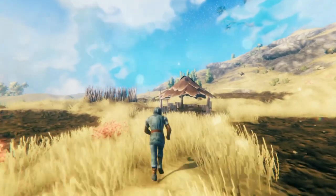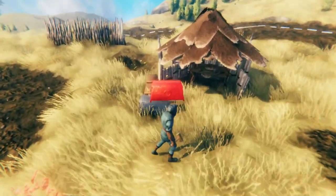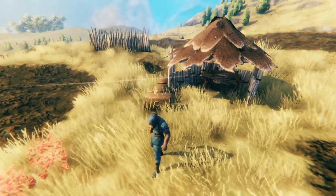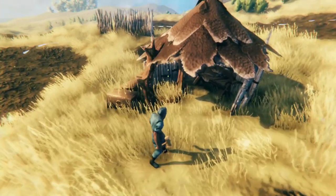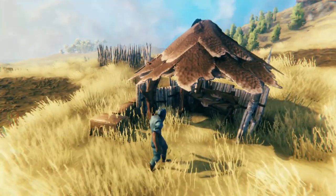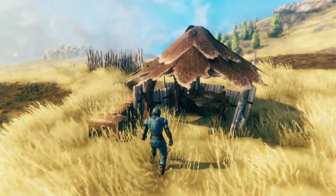Now we have all of our fields. It's a good idea to have a little area to store some stuff — we're going to start with some seeds, so we'll put a chest in the same area used earlier for the goblin leftovers. In addition, we're going to build our portal, because you can't farm everything in the plains. You're going to need a portal to your other base or to a Meadows farm in order to farm everything the game has to offer.